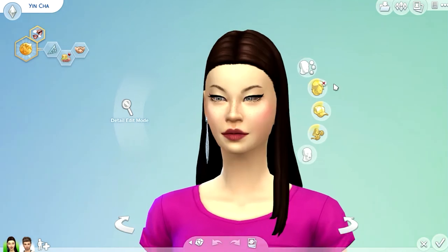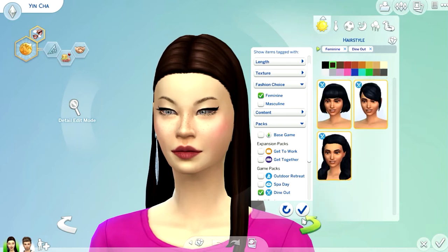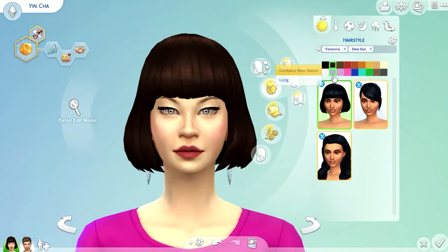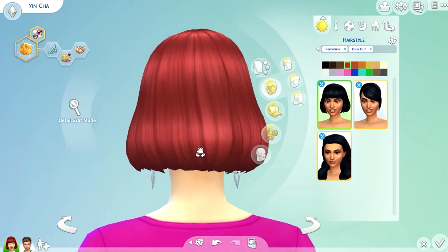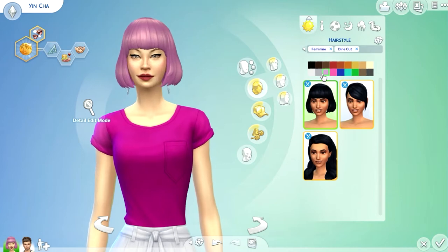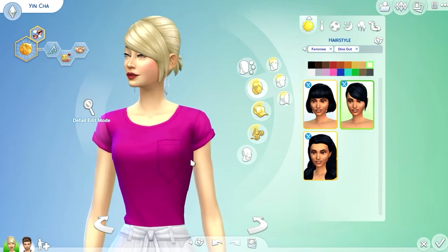We're going to start with her and look at hairstyles. Filtering by packs — Dine Out — there are three hairstyles. The first one is cute; it comes in different colors. Let me see the back — very nice. The red hair looks really nice on her. Let me try pink, fuchsia, hot pink — very nice. The blue one looks nice too.